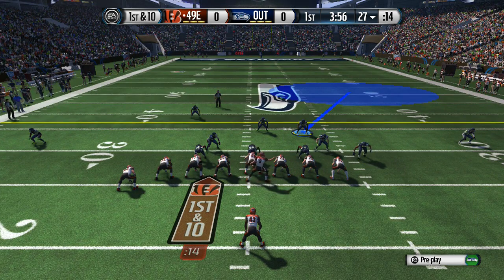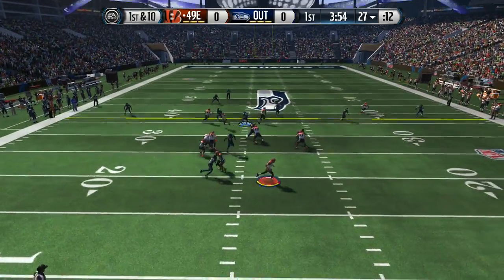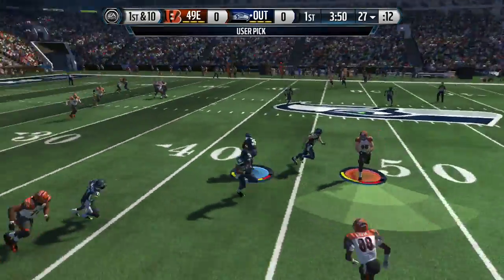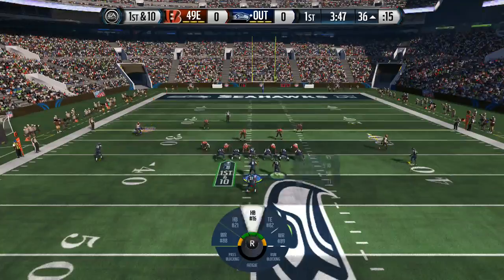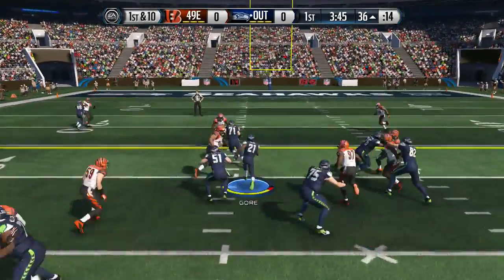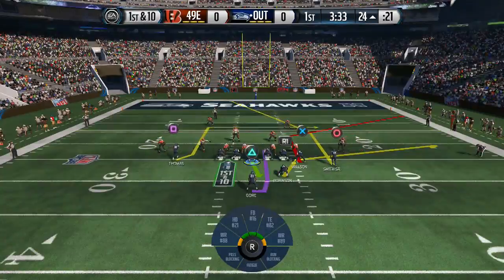We are in the Seahawks uniforms, and we're using our nice little Run Stopper B-Gap Blitz, or Edge Blitz coming off the edge. As you guys can see here, we're putting up enough pressure to cause an interception, and we get the ball back. I think I need to update some of my players — I have not played in a while. So guys, I'm going to go ahead and show you guys my roster, buy some packs, and if you guys want to hook me up with some players, go ahead and let me know in the comment section.